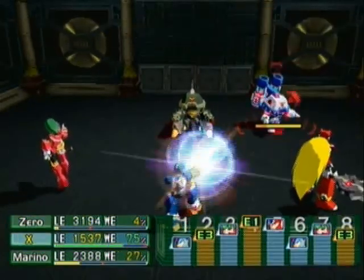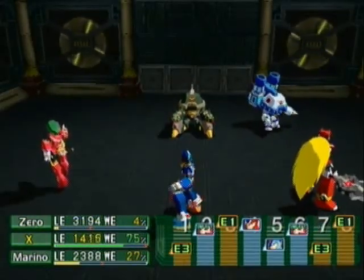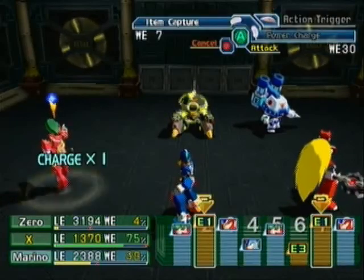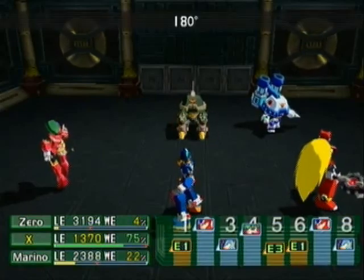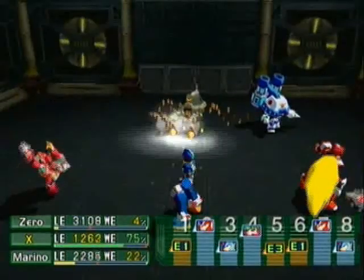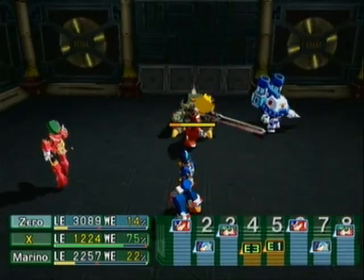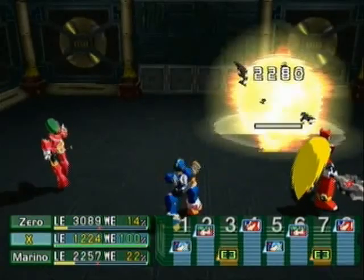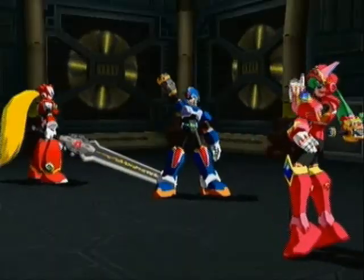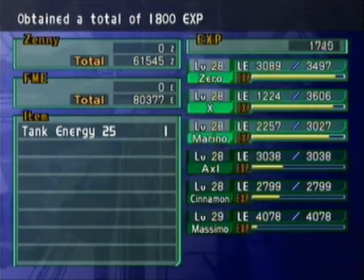A little better than that. Can Marina take this E1 out all by herself? Nope — but Zero sure can! Bam! And X should finish this guy off — indeed, he was weak. Alright, some more tank energy that I haven't been using — that's nice.